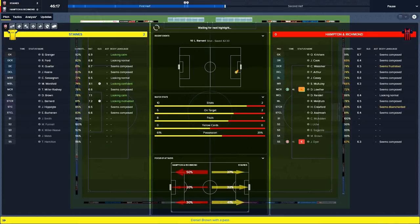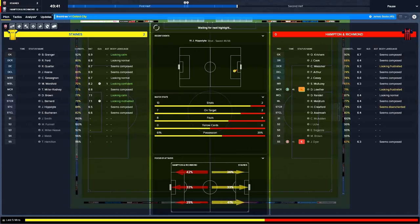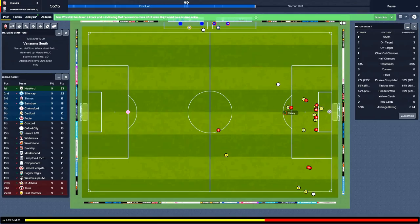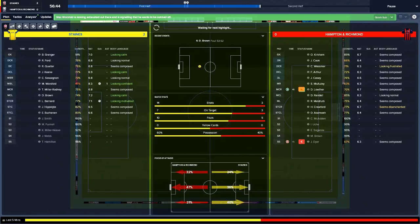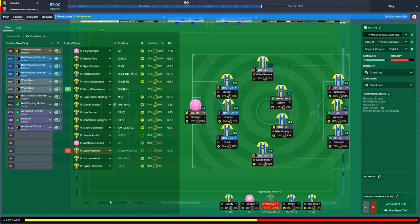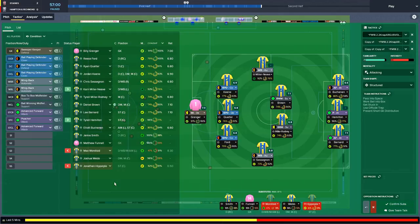Hippolyte's not doing great — 6.5 rating — and Buchanan's also on a 6.5. I might bring Hamilton on in a couple of minutes. Up to 13 shots now with 7 on target — can we get a third? Just over from Keane. Warsfield seems to have picked up a knock, so Milaneve will come on for him. He's not great but he's there to do a job. I'm also going to bring on Hamilton for Hippolyte at 57 minutes — just to keep things going.